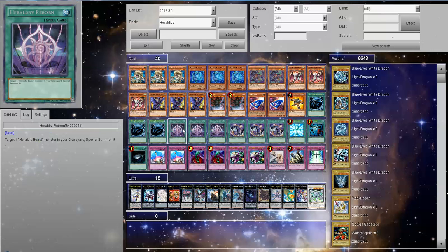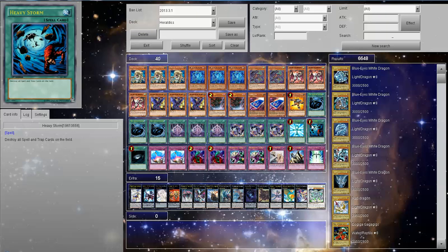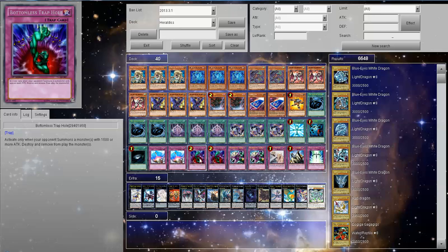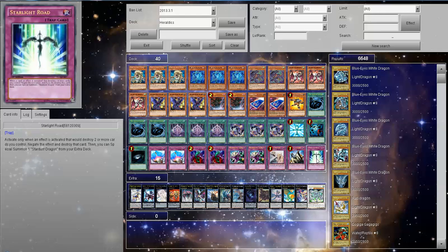We have three Mystical Space Typhoon, three Heraldry Reborn, three Advanced Heraldry Art, one Monster Reborn, Heavy Storm, Dark Hole, two Compulse, two Bottomless, two Deep Prison, Solemn Warning, Solemn Judgment, and Starlight Road.